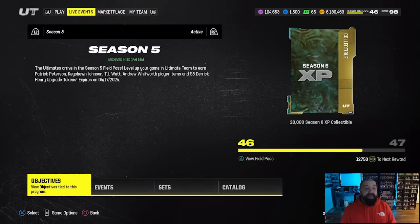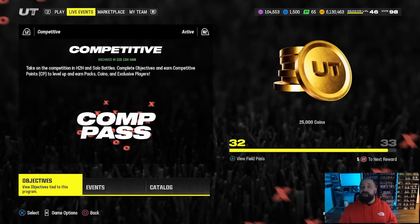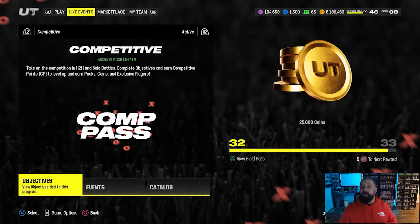We just went over the AKA cards — 98 overalls for the set cards, 99 overall LTDs. Don't forget, Season 6 is on the way this Wednesday. Season 5 is coming to an end, so you've got a couple more days to finish it out, or at bare minimum get to level 47 to earn the XP collectible that gives you a jumpstart on Season 6. I don't think we're going to see 99 overall champions and LTDs until potentially Thursday. The content schedule this week is likely going to also feature a reveal on Tuesday for the Season 6 field pass.